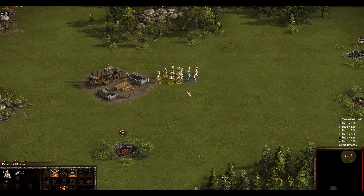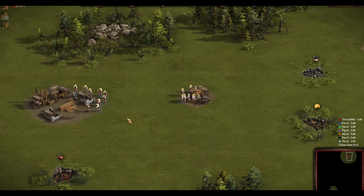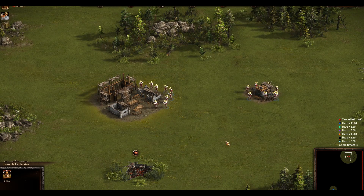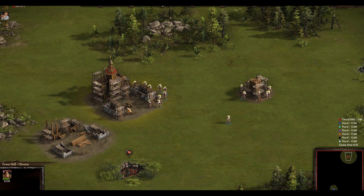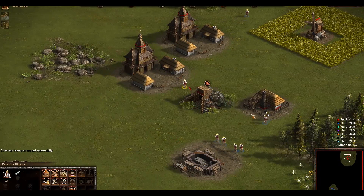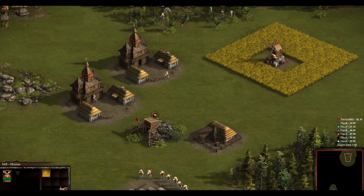Cossacks 3 is finally here, and boy what a nice little RTS we have here. For only 20 euros, you get a modern day remake of the original Cossacks game with HD resolution and 3D models. I say remake because that is what it mostly is. The title of Cossacks 3 can be a bit misleading if one was hoping for overall changes compared to Cossacks 1 and 2, but it is what fans of the game have been asking for — a return to its roots after the global changes of Cossacks 2. So basically, it's Cossacks 1 HD edition, but that is not a bad thing.